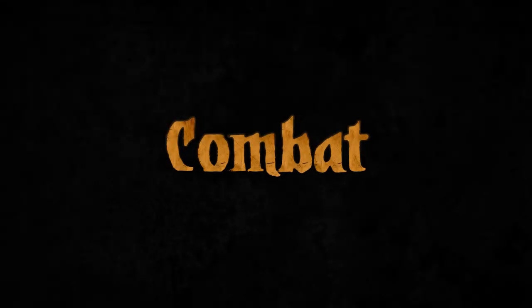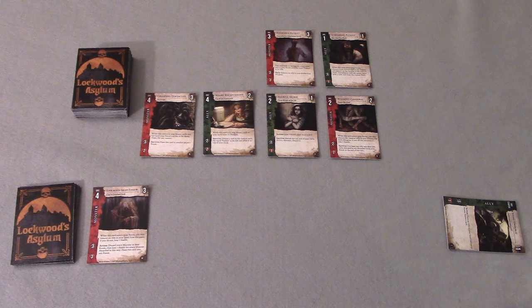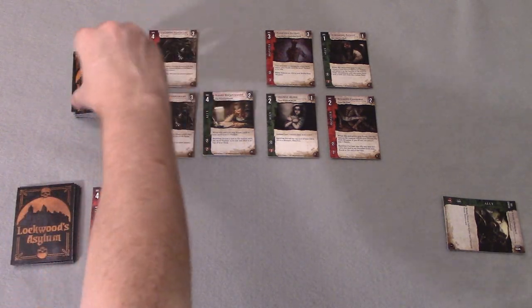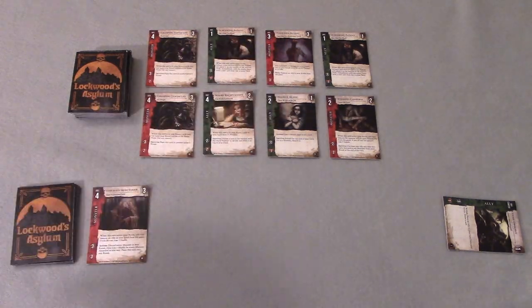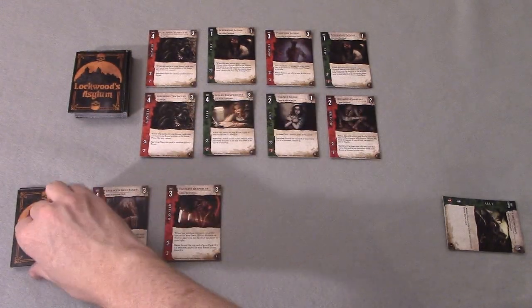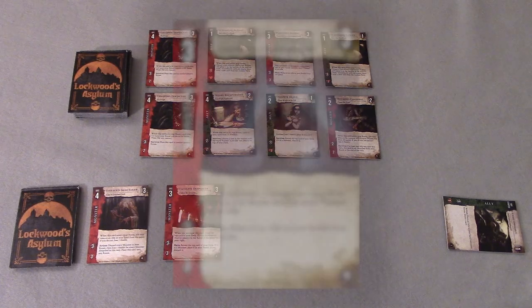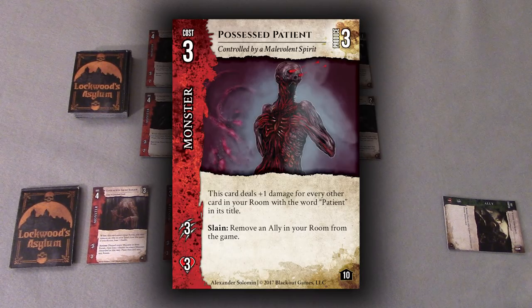Let's jump ahead a few turns to show how combat works. At the start of the player's turn, their opponent has purchased an Enraged Skin Taker to harass them in their room. The player refills the empty spaces of the Asylum with the top cards of the Asylum deck. Next is the Threat Phase — the player has one monster in their hand, the Faceless Despoiler, so it's placed into their room and they draw one card to replace it. The player drew another monster card; fortunately, they have already passed the step requiring them to place monsters into their room, so the player is allowed to keep the Possessed Patient and its high Produce Value in their hand.